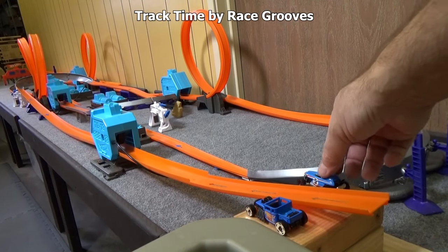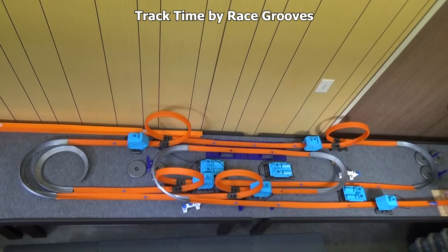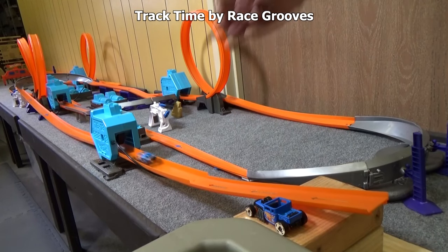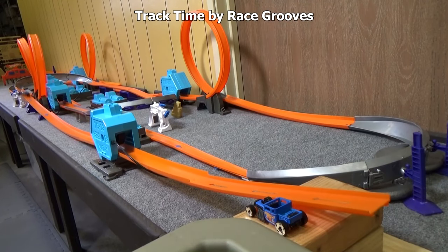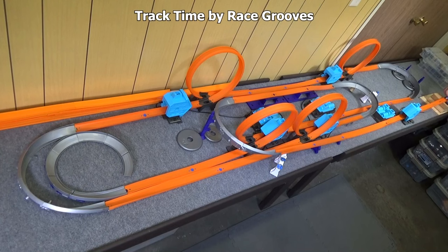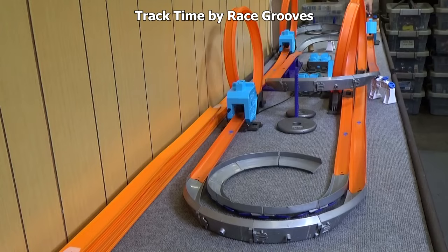Here comes Rip Rod. The topside booster causes Rip Rod to pop a wheelie and come off the track. Second chance. Rip Rod makes it through a lot of the stunts but does not make it to the winner's circle.